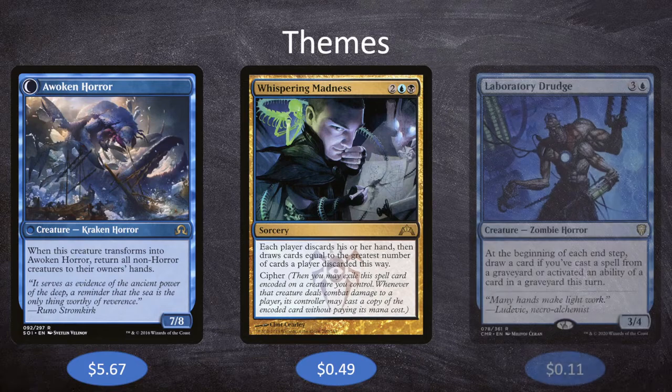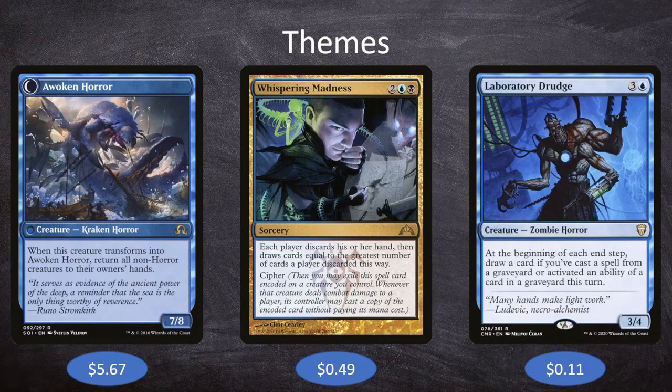Our final theme is playing cards from our graveyard. Muldrotha cares about cards in our graveyard, and there's a surprising number of horrors that do the same. For example, we have Laboratory Drudge, which is 3 and a blue for a zombie horror 3-4. At the beginning of each end step, we draw a card if we've cast a spell from a graveyard or activated an ability of a card in a graveyard this turn. So we cast something with Muldrotha, move to our end step with Laboratory Drudge on board, and draw a card. There are quite a few cards that care about us messing around with our graveyard — this is just one example.